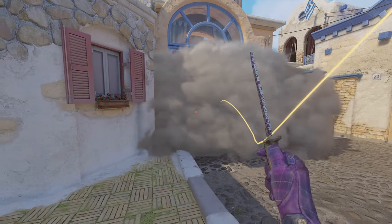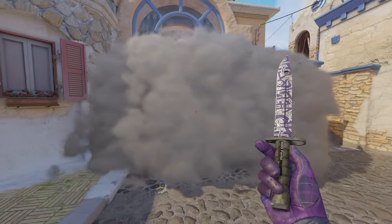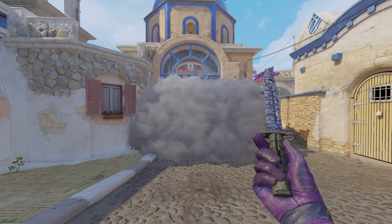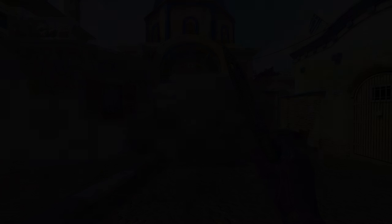But if the windows are open it will throw right through, and it will smoke off the middle perfectly just as you can see here. Now to get some easy mid control — if you don't feel too confident W-jump throwing a smoke or you don't have the bind ready, that's fine.